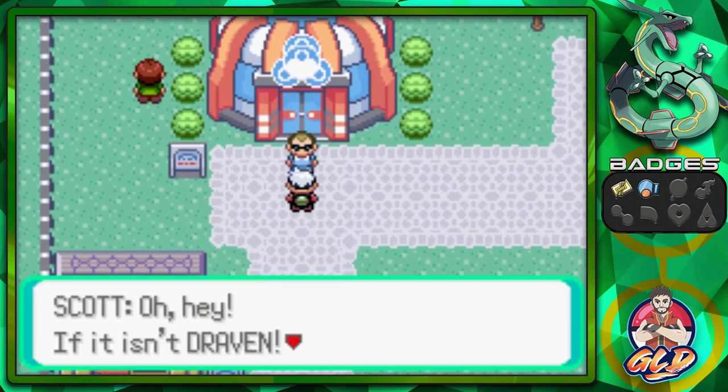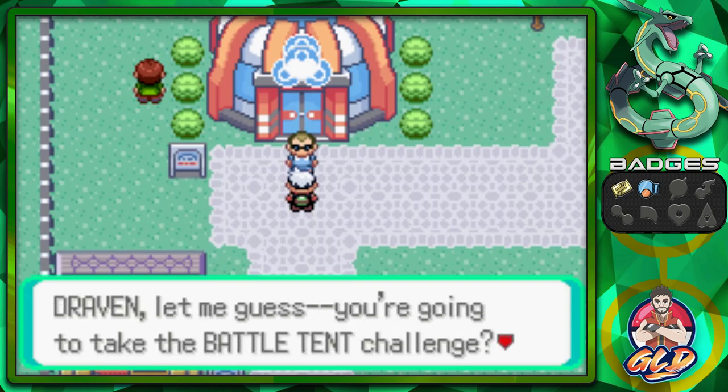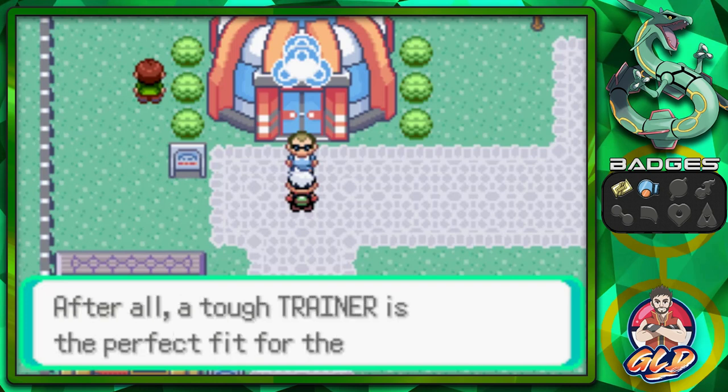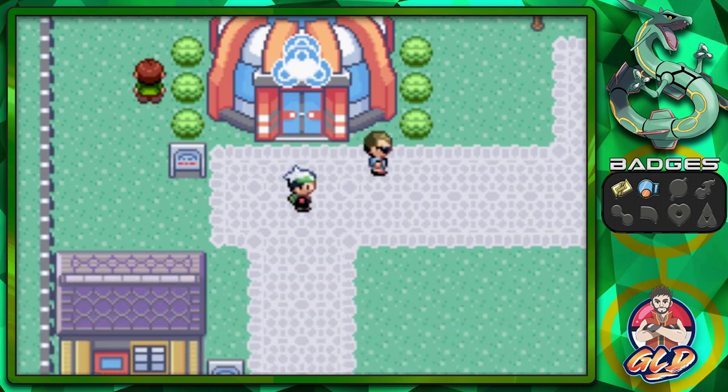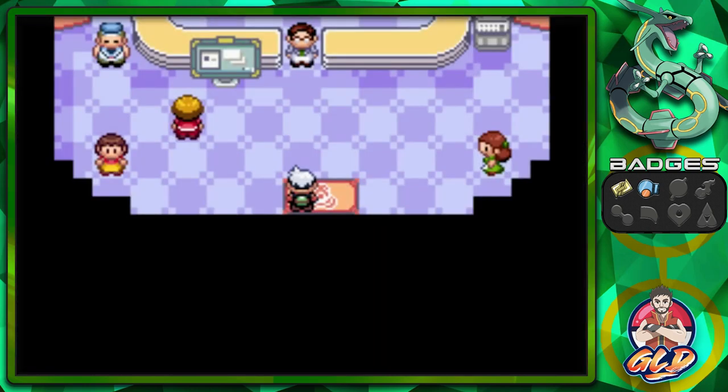This actually tries you out as a trainer. There's a guy named Sky who says, 'If it isn't Draven — let me guess, you're going to take the Battle Tent challenge? That's a really really good idea. After all, a tough trainer is a perfect fit for the Battle Tent.' So let's go inside the Battle Tent and see what's going on.